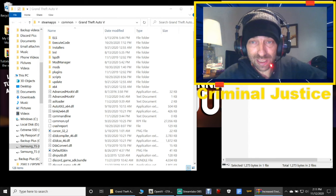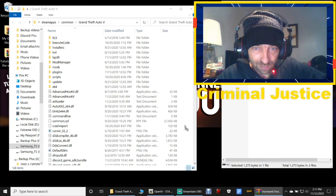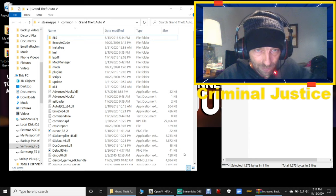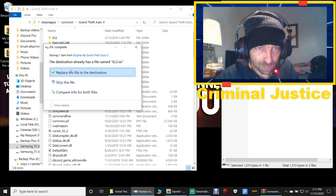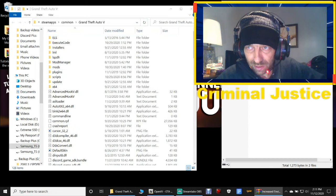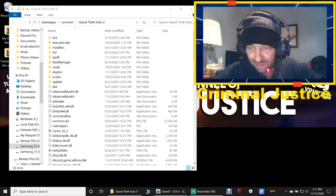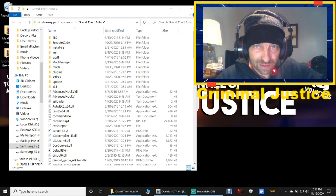Take this ELS ini file and drag it into your main directory and drop it. It's going to ask you to replace — go ahead and replace the ELS dot ini. Click Refresh on your directory, close out of this, and get rid of that shortcut.